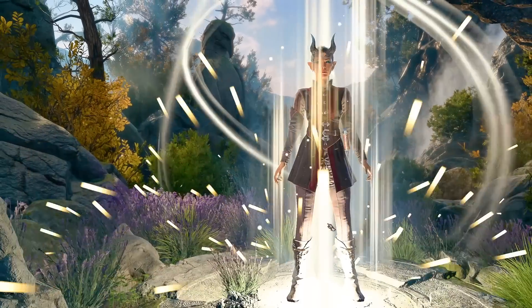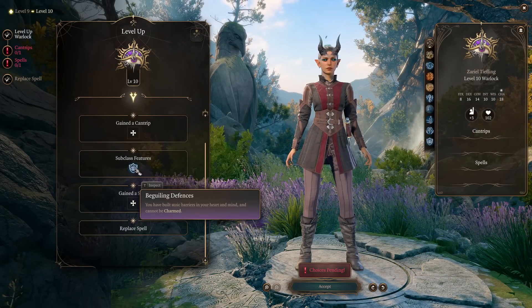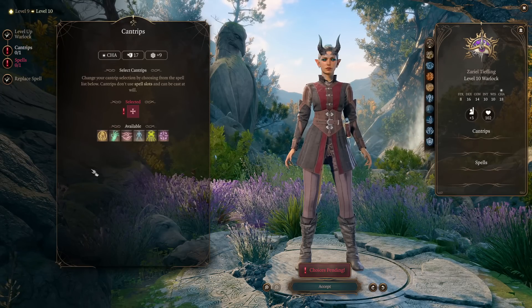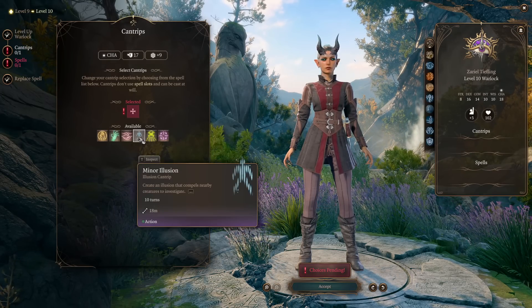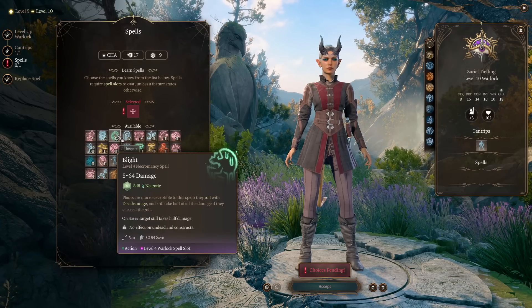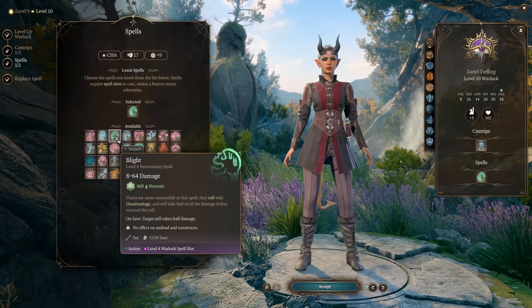At level 10, we gain one more cantrip, but most importantly our subclass feature — we can no longer be charmed. For our cantrip, Minor Illusion will work. For our spell, we can pick a damaging spell like Blight, which deals nice necrotic damage — 8 to 64.